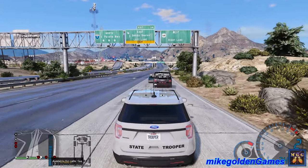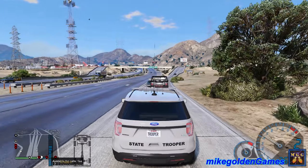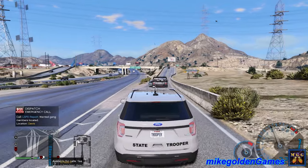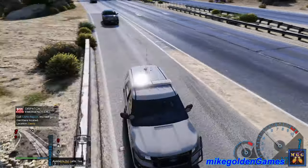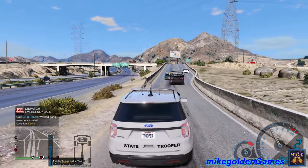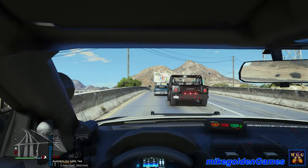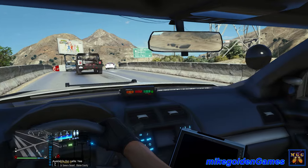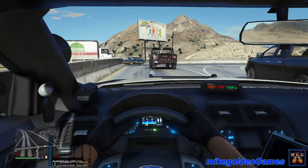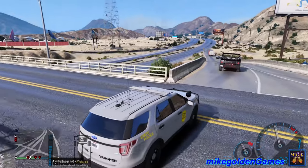Dispatch, we are heading east on U.S. Route 13. You can show me any calls that are near me. Davis — okay, we're not going to respond to that one. Might as well get off here and we could always just get back on. We're just trying to get some calls going, so we're just driving around until we get something. Let's check out the interior really quick — I really do love this Explorer. I've been using this one for so long, but the interior looks so good. The blue LED lights and everything look freaking great.